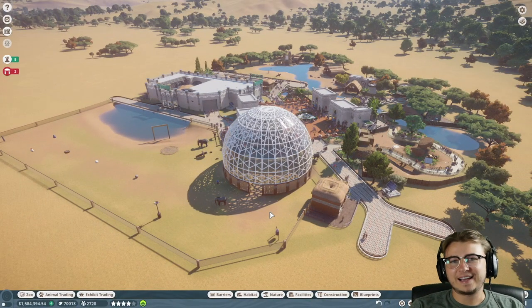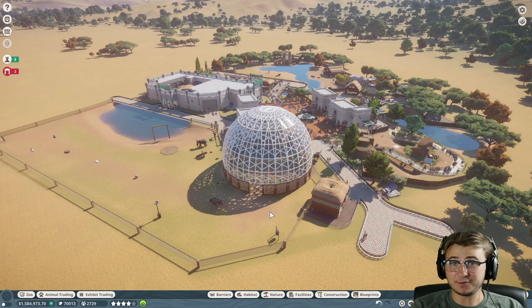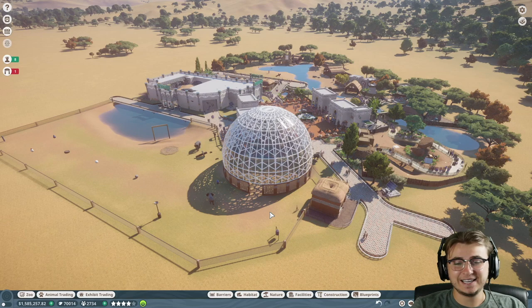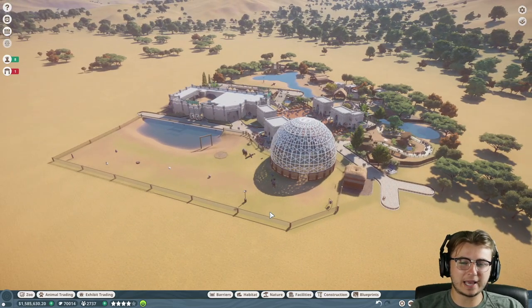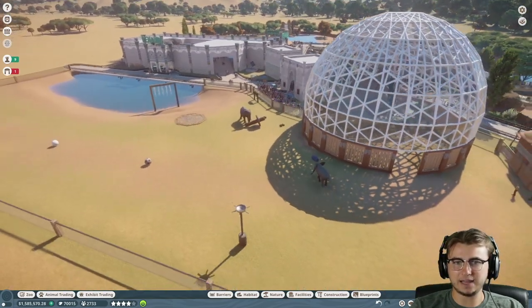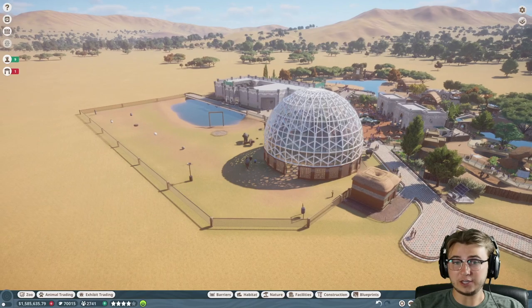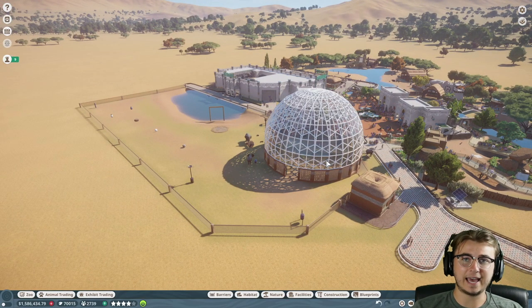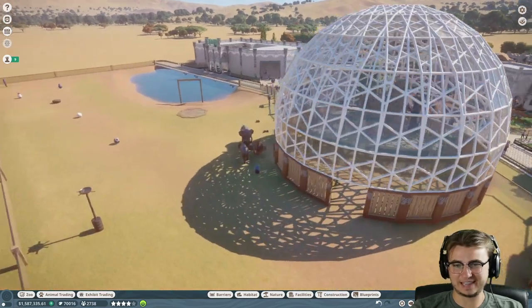Welcome back to another episode of Planet Zoo. If you guys are enjoying the Africa Pack mini-series, make sure you leave a like on the video. In the last episode, we were tinkering with the new African elephant exhibit, and unfortunately we could not get our dome to act as a hard shelter because the animals can't actually enter it.